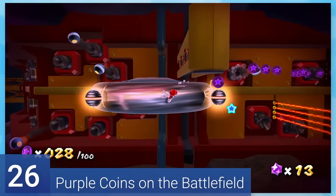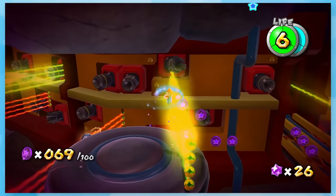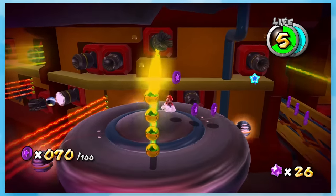26: Purple Coins on the Battlefield. These coins can be tough to collect if you aren't keeping up with the saucer. The ones on the sides and in the air can be annoying to grab, but most of them aren't too much trouble.